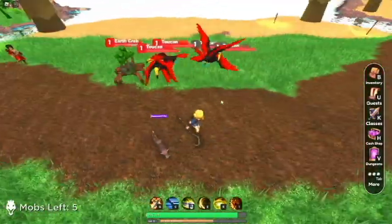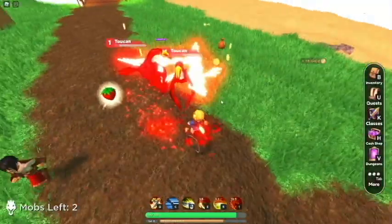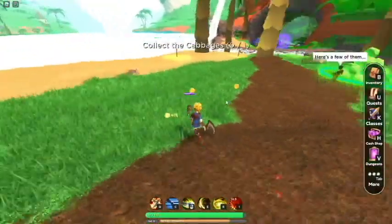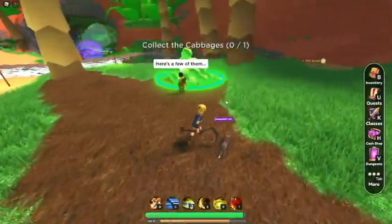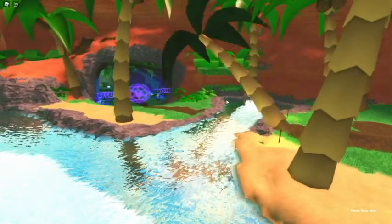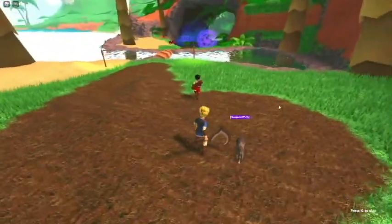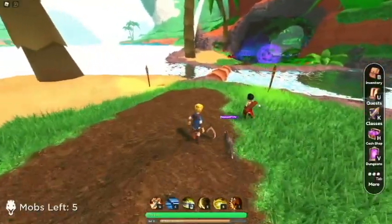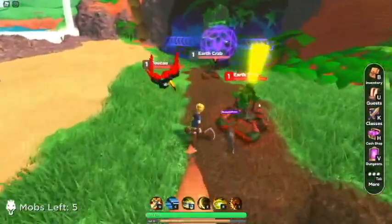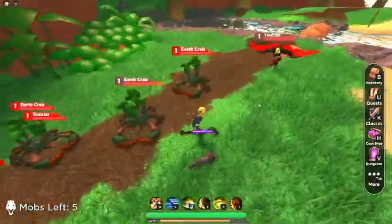These toucans, I'm pretty sure they hurt a decent bit and they have some okay health, but we can handle it. We did good. Just a tree falling down — got it. We kill a few birds and a crab, and then automatically a tree just falls down. It's just amazing, ain't it? It's crazy how this world works.